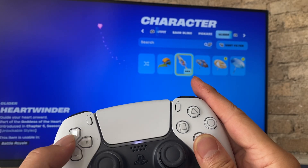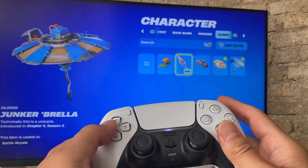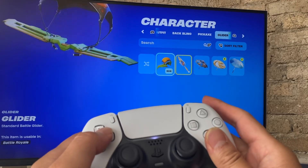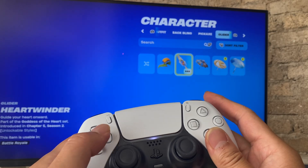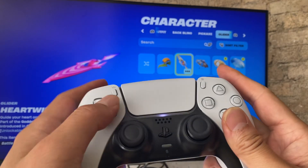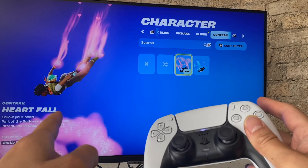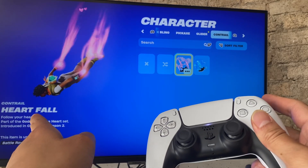This glider is a new one I recently unlocked. I only had two — the Junker and the Brella, which is the default everyone starts with. I'm going to go ahead and try the Heart Winder.